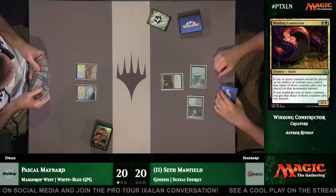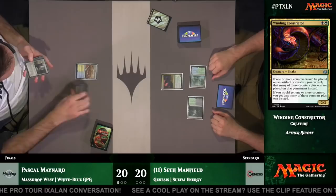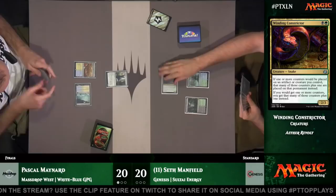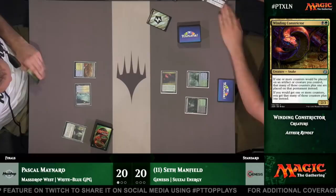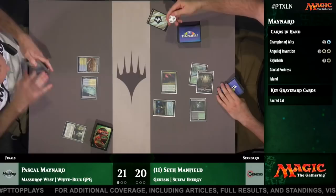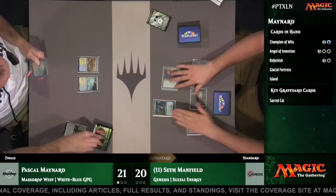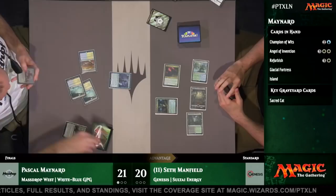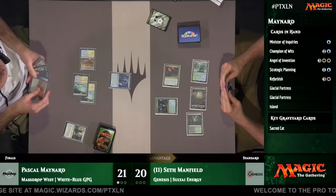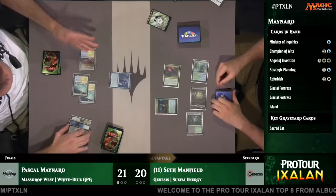Pascal Maynard immediately chump-blocks to save two life — you did good, Sacred Cat. In the two matches we've seen from Pascal, Sacred Cat has the defender version of must-attack — it has blocked every single time it's been possible. Seth with a reasonable curve here — Rogue Refiner is not at its best in this matchup because it helps you get to the late game, but in the late game the God Pharaoh's Gift deck is a bit favored. Pascal on turn three has Champion of Wits — he does not have a God Pharaoh's Gift. He does have Angel of Invention and Refurbish, but he needs to find a God Pharaoh's Gift pronto to make this work.